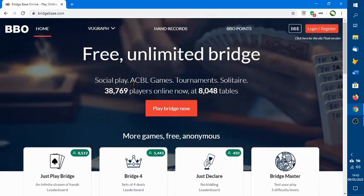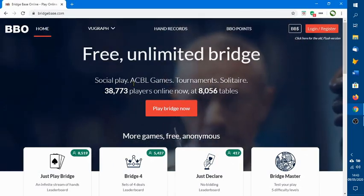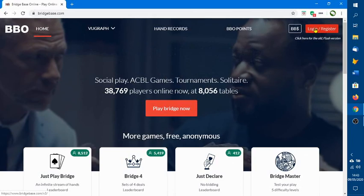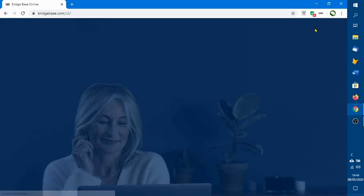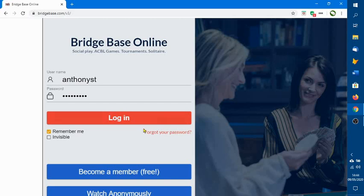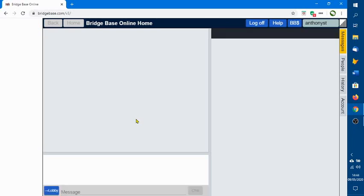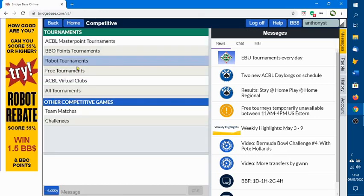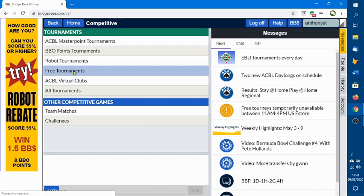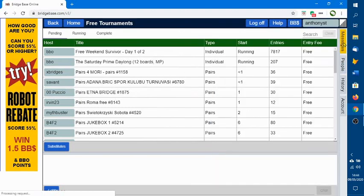Welcome back everyone. I wanted to show you one of the features of BridgeBase Online, which is practicing your declarer play and comparing it against other people. So we're going to log into BridgeBase Online here. What I'm going to do is go to the link on competitive, and if you want to look for free tournaments, it will come up with a list of free tournaments that are running. You can click the bar on the right to make the screen bigger.